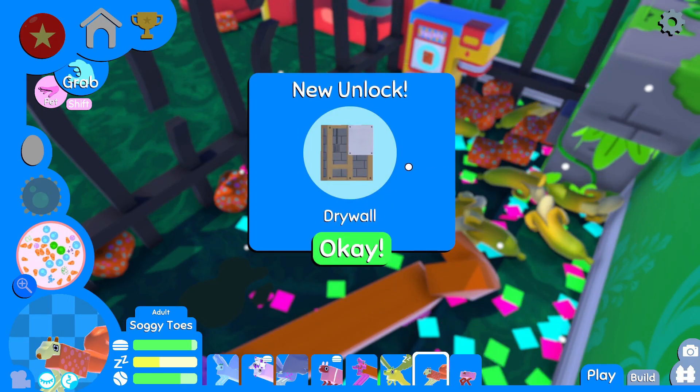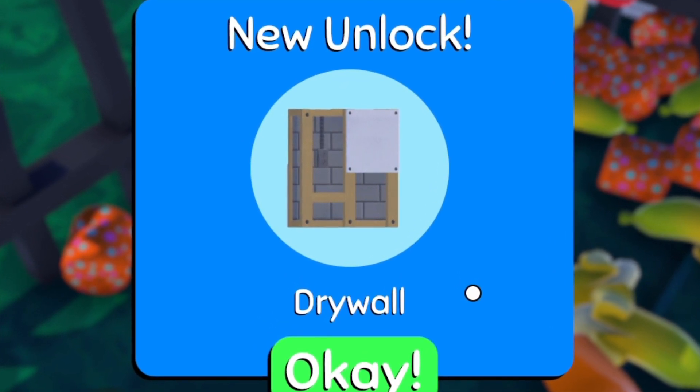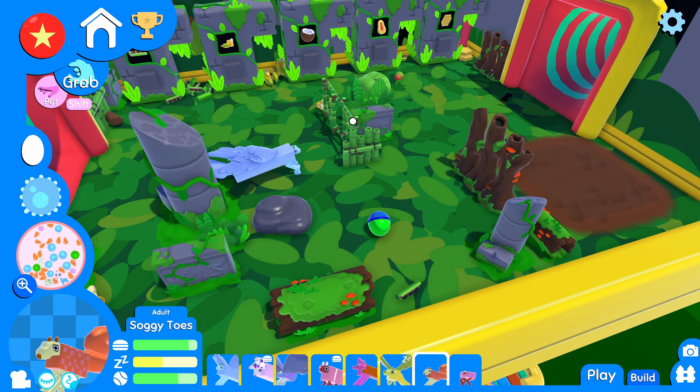A capsule. What did we get? Drywall. Not to be confused with wet wall or Wonderwall by the British band Oasis. Who's got some poop for me? Who's got that poop? There we go. Bring everything this way.